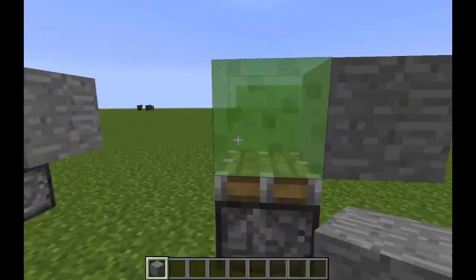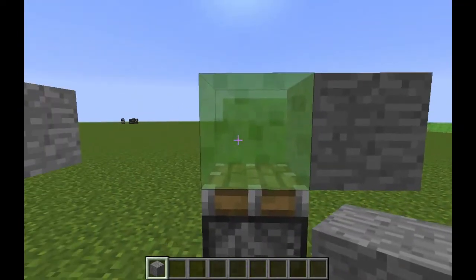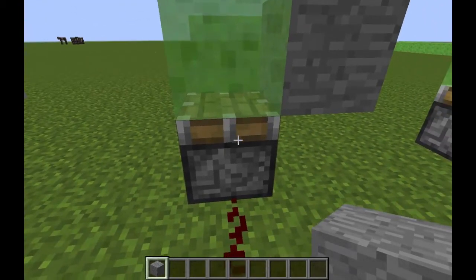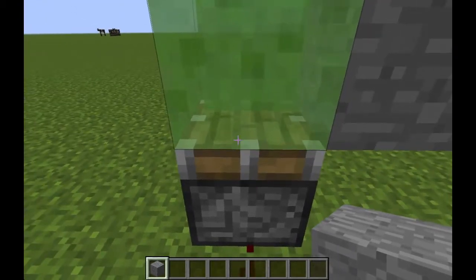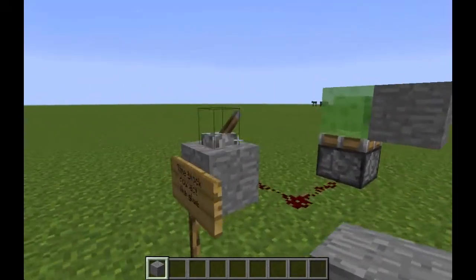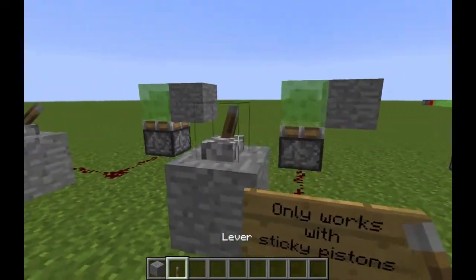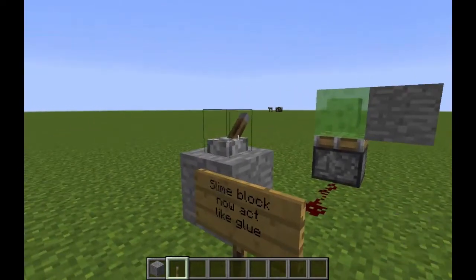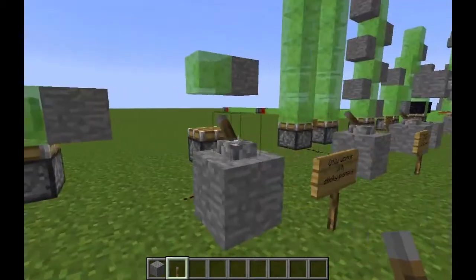This only works with sticky pistons. Even if the slime block is sticky, it will not stick to a normal piston. A normal piston will push it but not bring it back, unlike the sticky piston.